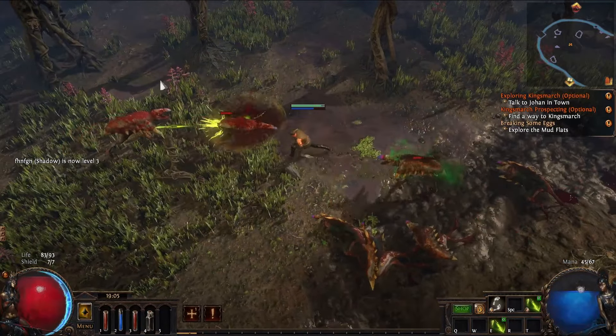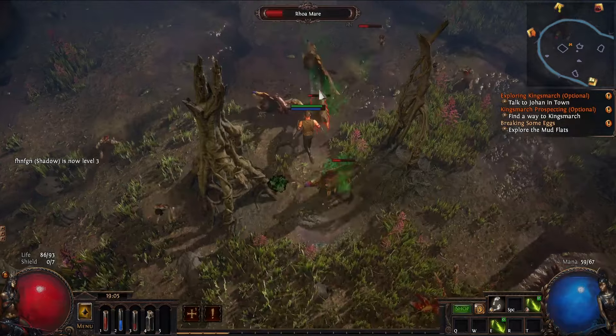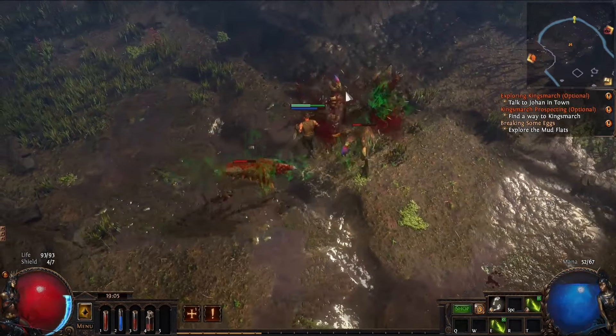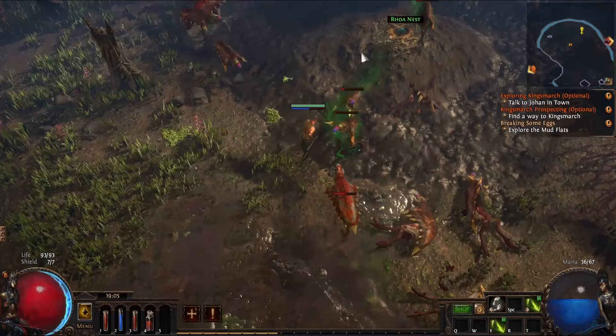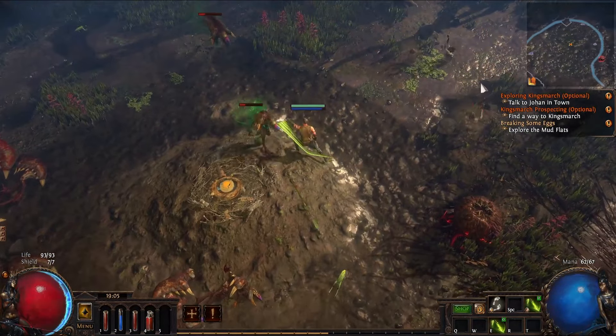This approach could allow you to obtain the sword a bit more cheaply, especially if not many players are using this method. This sword grants 20% of the player's maximum energy shield as lightning damage. Even with a mid-tier setup, we'll have over 15,000 energy shield, resulting in a huge amount of flat damage.